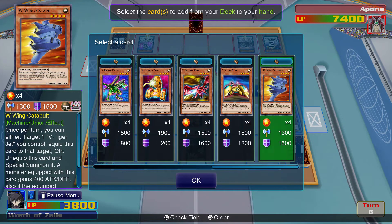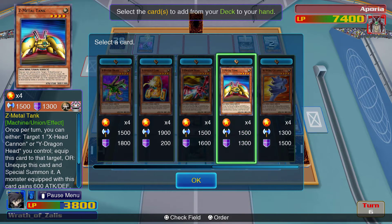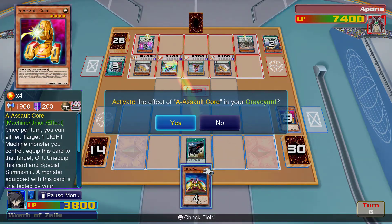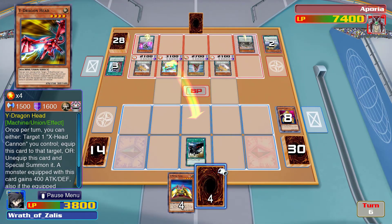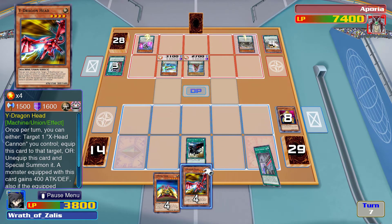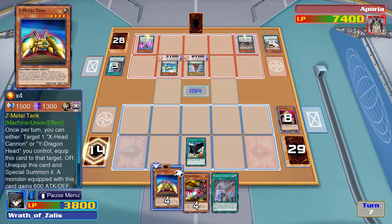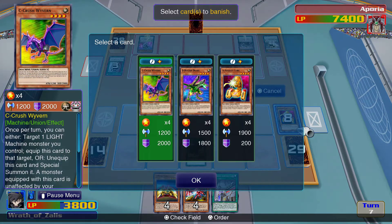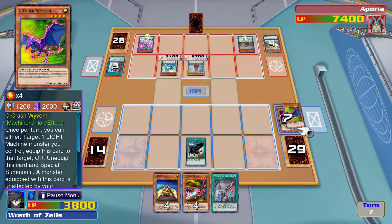What do I want to add — let's add Z-Metal Tank, because I don't have it already. This adds a Union monster — let's do this. I'm going to let's see — we're going to summon ABC Dragon Buster again. I had no idea this card could summon from the graveyard — this is actually really cool. New appreciation for this deck.